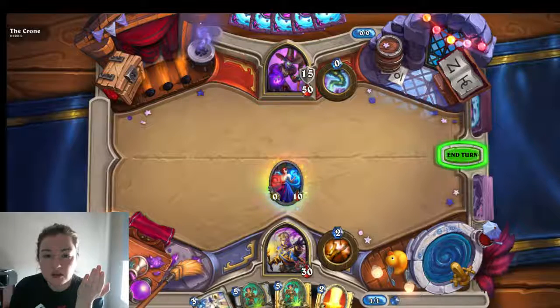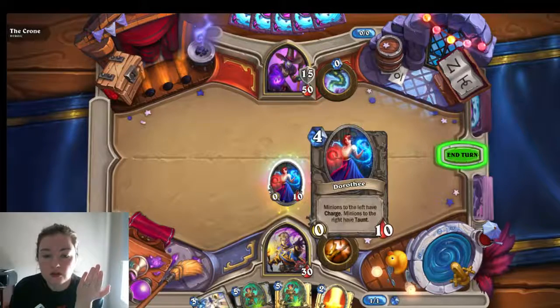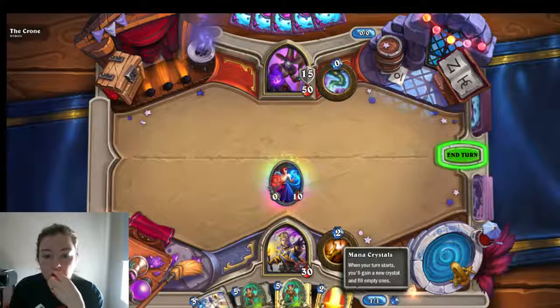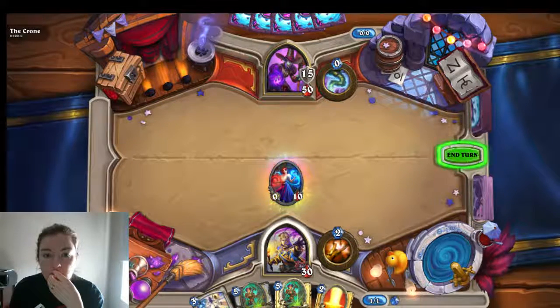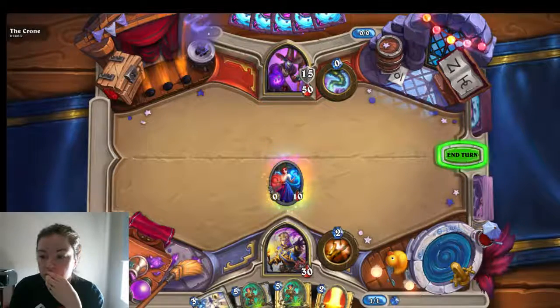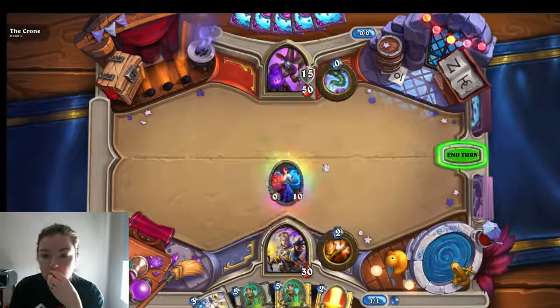Yeah — Holy Champion, Light Warden, or a Lightwell aria. I hate it when they don't give mulligan advice. Basically you want to mulligan for one-drops, which we did not get. Handy restart feature.